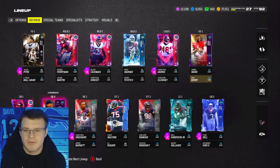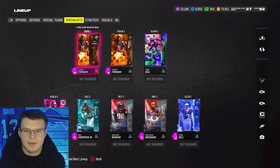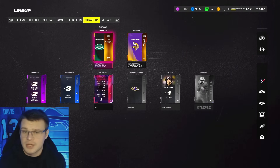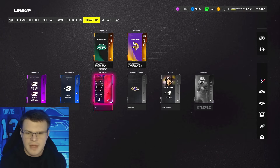We're going to run some Cover Two man, some Cover Zero man, and some Cover One man - mostly man coverage today - flying across the middle of the field with our user. On the strategy tab: running Jets offense, Vikings defense, and on the run in the zone for the AFC playoff program card.